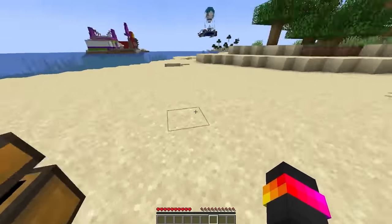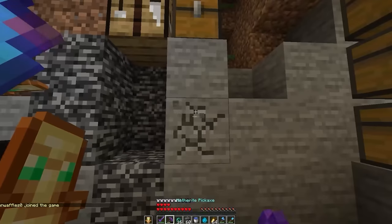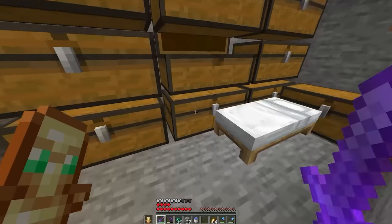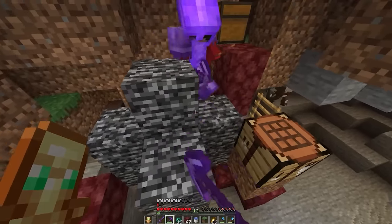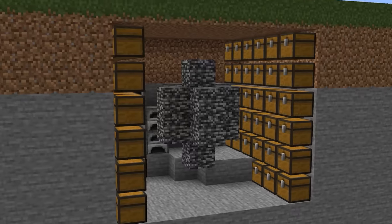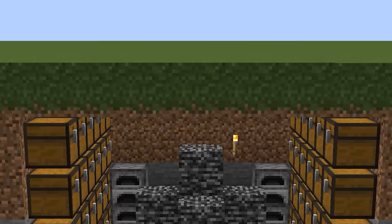After obtaining the most illegal items in survival Minecraft, we needed a place to store them, so we built a vault filled with everything we had. But a few days later, it was found. As you can see, most of it is gone — and that's because I kinda knew this was going to happen. It's literally a hundred blocks away from spawn and only a full block underground.